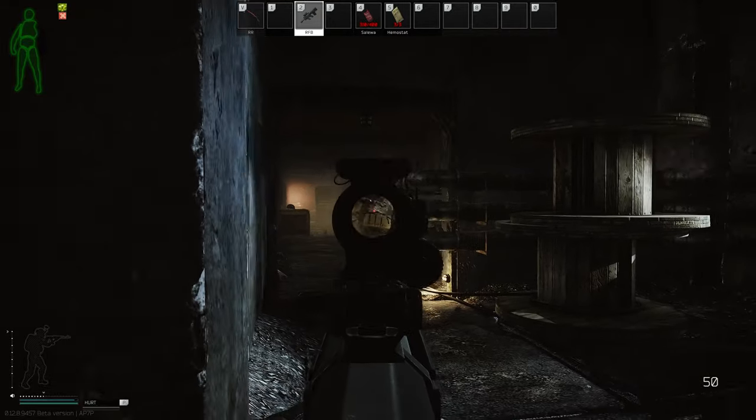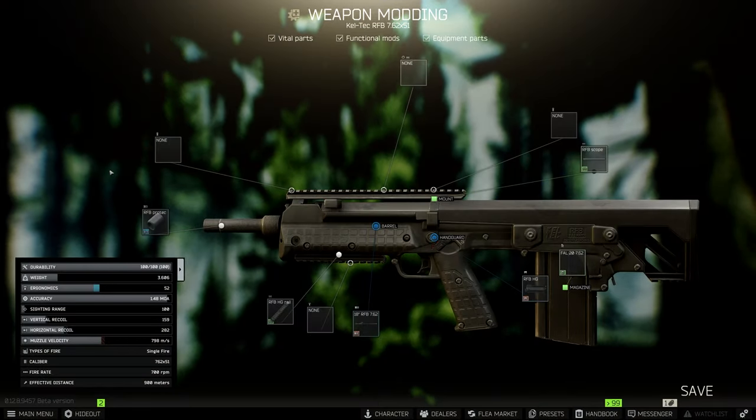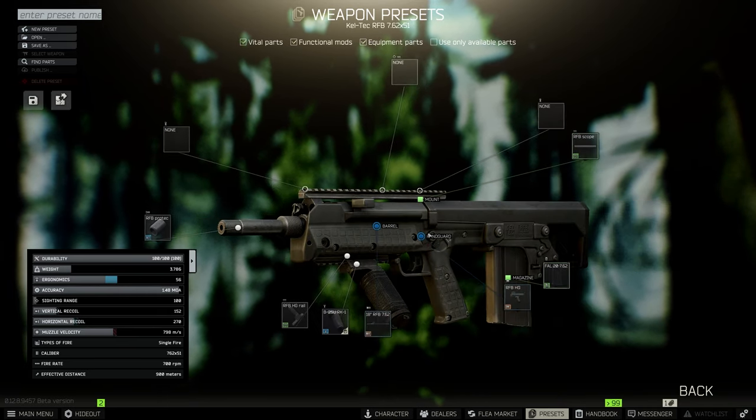Let's take a look at the actual modding. The gun comes with 52 ergo and 159 vertical recoil, which is quite a lot of recoil and not even that good ergonomics. It does come with rails, which is pretty good. The modding is pretty simple - you can instantly attach a grip. Usually I've been playing the RK1 because I like that gangsta look.